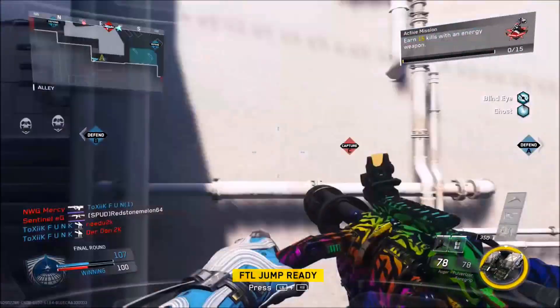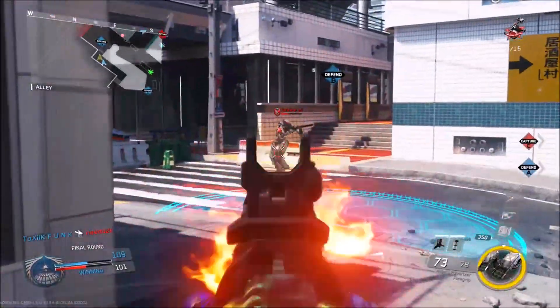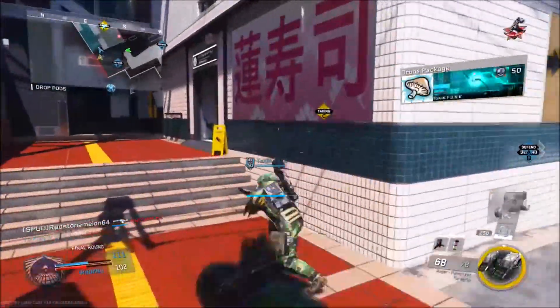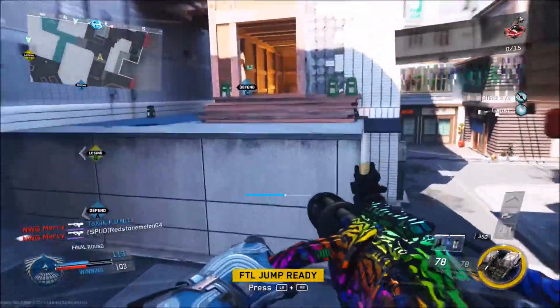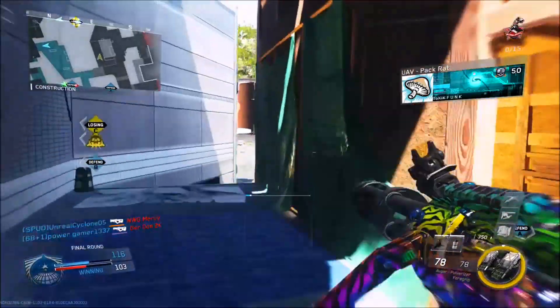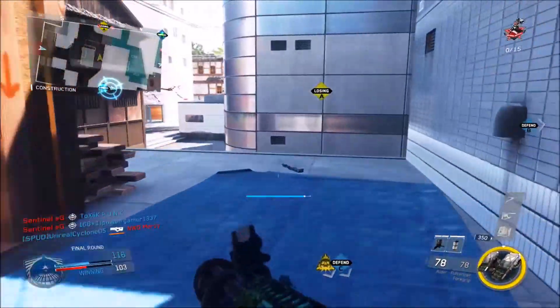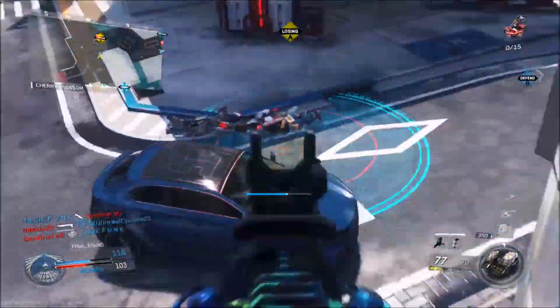Hello, welcome back to another episode of the series where I show you useful wallruns that you may or may not know about. Usually they're just focusing on helping you in multiplayer situations to take the jump on your enemies, or just as a shortcut around the map. In the previous episode we went over the base maps in the game, not all of them because not all of them have useful wallruns that are lesser known, but in this episode I'm going to go over DLC 1 and DLC 2.